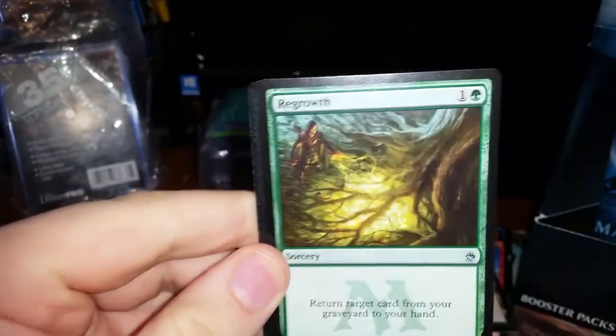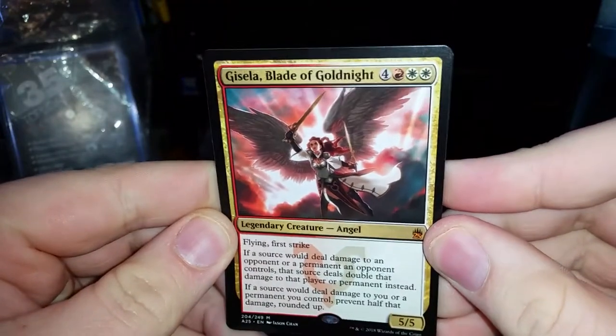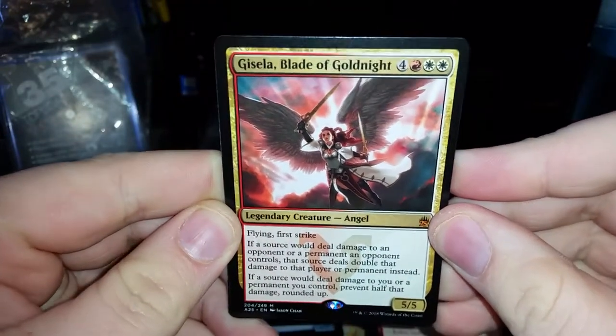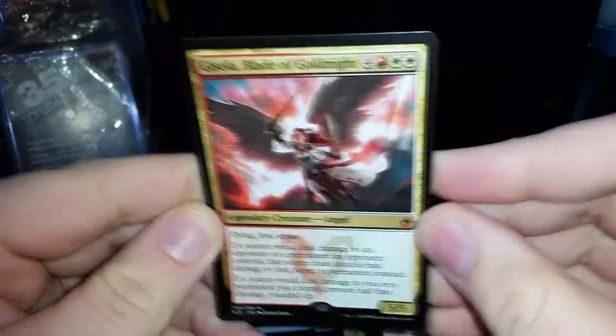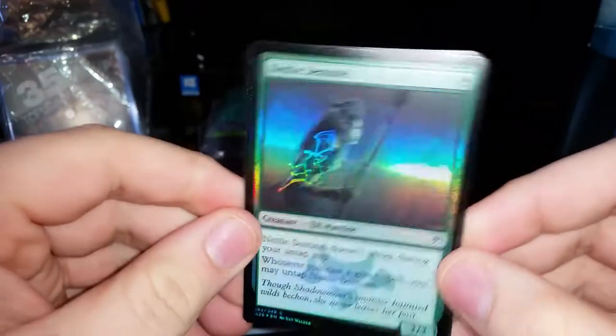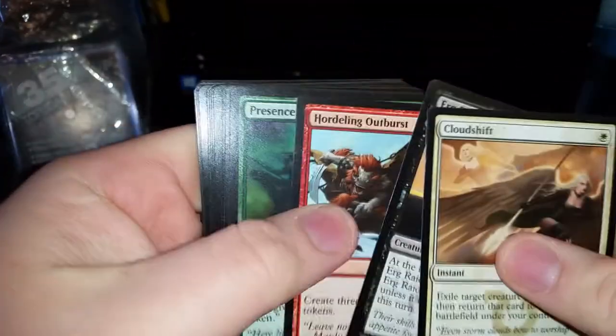Nothing major — I'm waiting for some nice hits here. I'm hoping the company I ordered this from didn't map the box. Pack 9. We have the Shade with the new art, a Regrowth, and a Browbeat. Our second mythic is Gisela, Blade of Goldnight — it's a 5/5 for 7 with Flying and First Strike. If a source deals damage to an opponent or a permanent an opponent controls, it deals double that damage instead. And if a source deals damage to you or a permanent you control, prevent half that damage rounded up. We have a Foil Nettle Sentinel — that's pretty sweet, going in a sleeve.